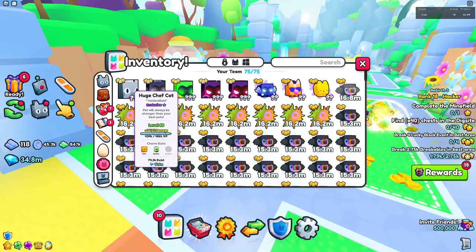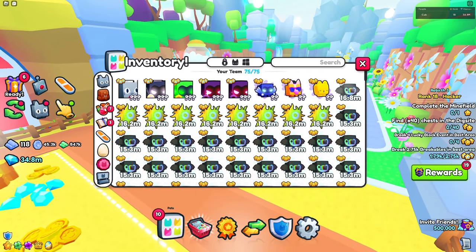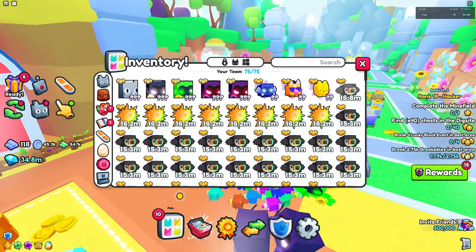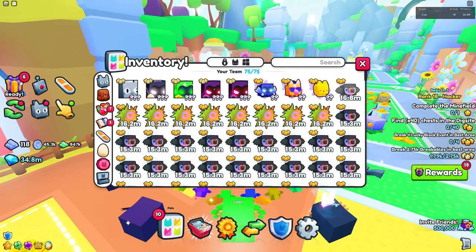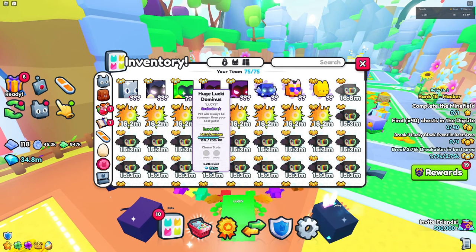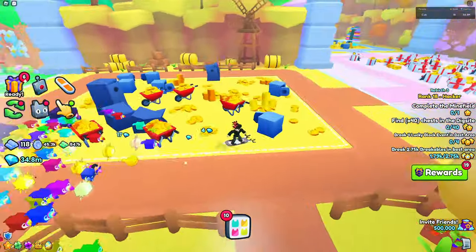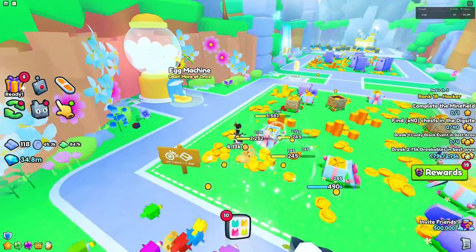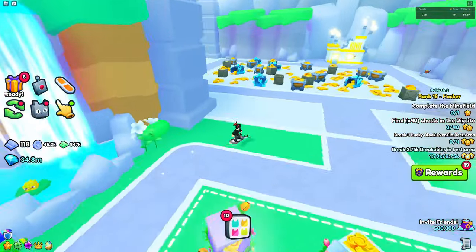As you can see, all these pets are going up crazy. They just went up like since two weeks ago. This huge Lucky Diamond was worth like 16 mil and now it's worth literally like double that. This huge Happy Rock is worth like 13 mil and it used to be worth like 5 mil.